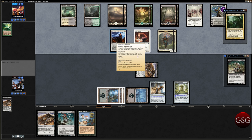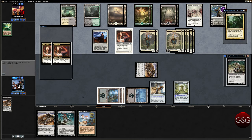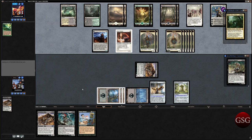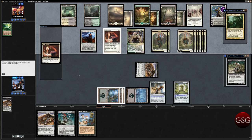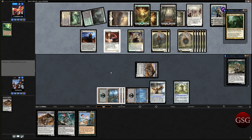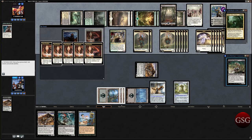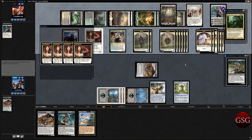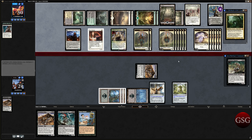Power toughness equal to the number of creatures you control. At the beginning of each end step, create a 1/1 token. It's oppressive — the synergies are so synergistic. I've got to kill that Soul Warden, they're going to outlife me. That's a 10/10. Tap another untapped ally you control. So much life gain. I think they're cracking for 11... that's 14. I've got to give credit to my opponent, they're playing it really well here. This is so synergistic. Maybe I need to copy their deck. I've already got a lot of token decks. When they pop off, they pop off.